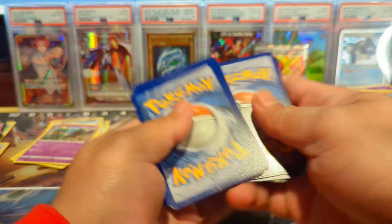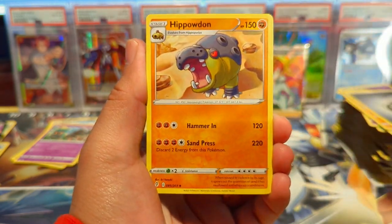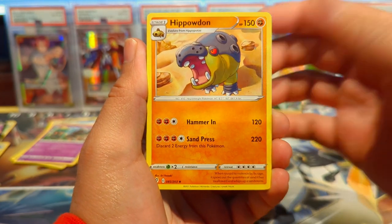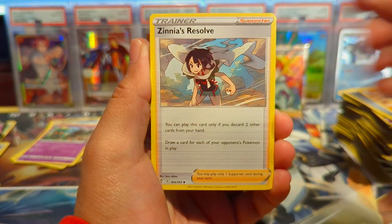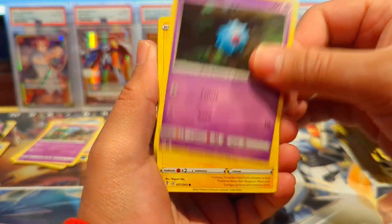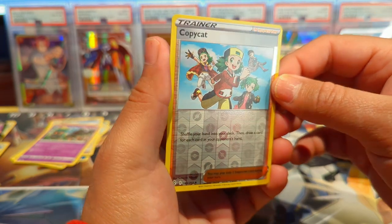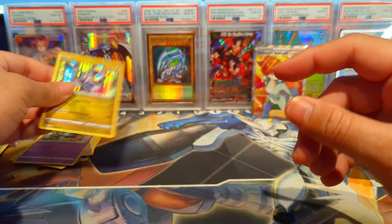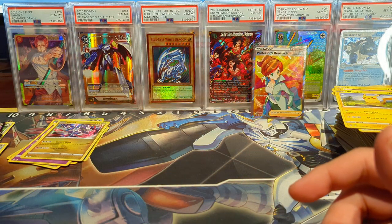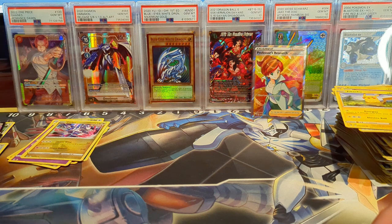If you guys enjoy this content be sure to like and subscribe — don't forget we're almost at 500 subscribers, the 500 subscriber special is right around the corner. We have Hisuian Typhlosion, Zinnia's Resolve, Dream Ball, Woobat, Emolga, Rufflet, Pumpkaboo, Pikachu, Copycat reverse foil, and Dialga hollow. Nothing too crazy out of the Evolving Skies but great opening nonetheless. Hope you have a great holidays and a great New Year's — stay safe out there!